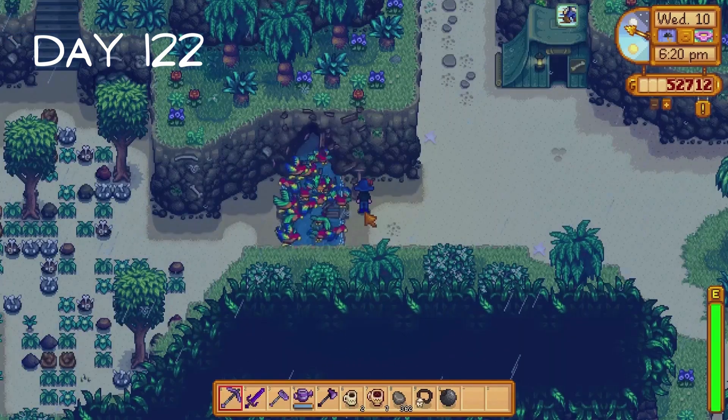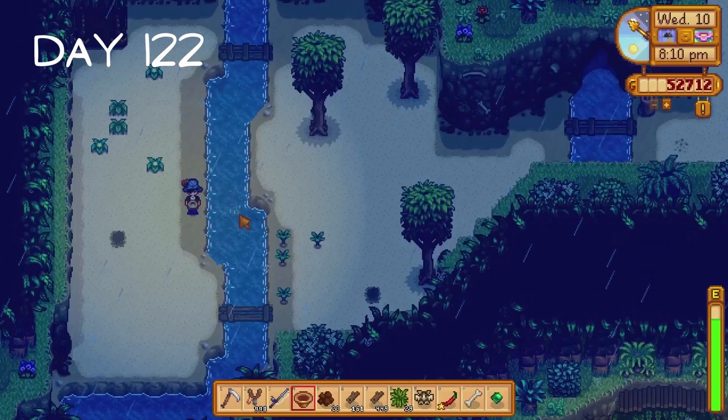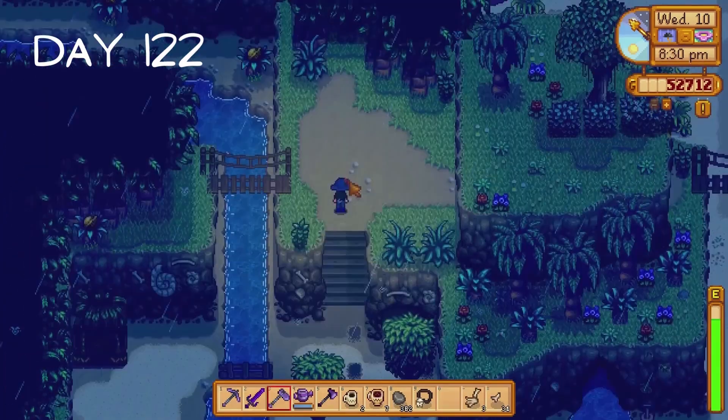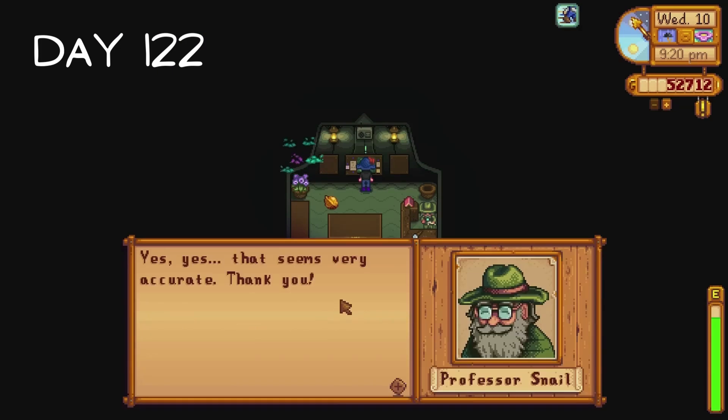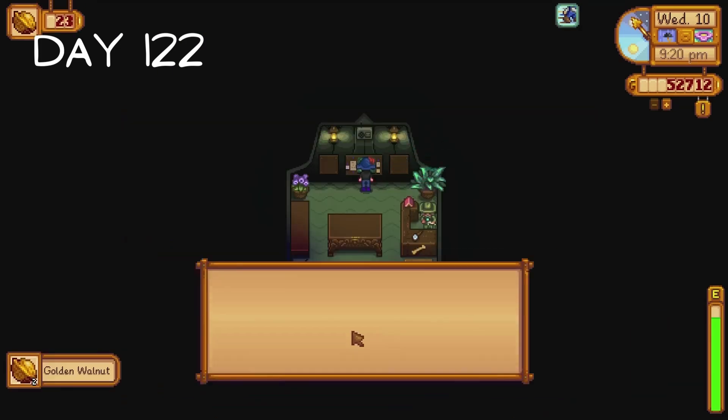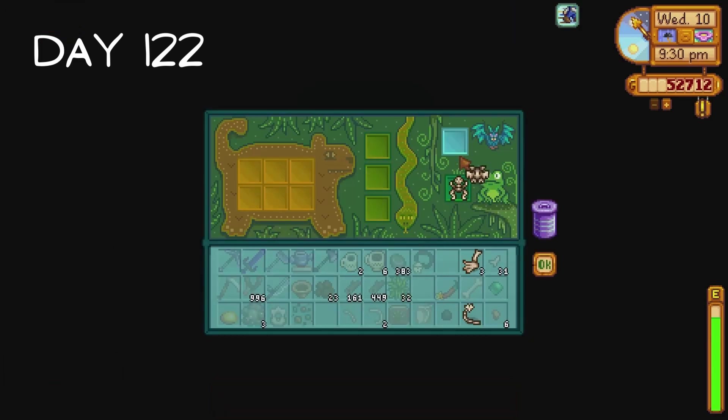I open up the dig site, break open the bone nodes, do some panning and free Professor Snail from the cave he's trapped in. I collect some golden walnuts, then I correctly answer the two survey questions in the island field office to receive two golden walnuts. I donate the artifacts I have and receive another two golden walnuts. I'm losing my mind with how much I've said golden walnuts.